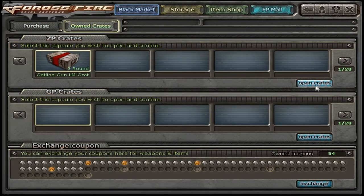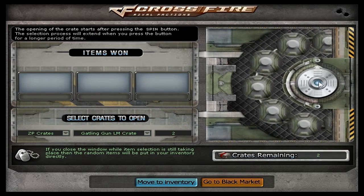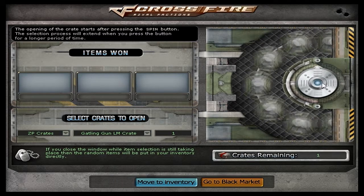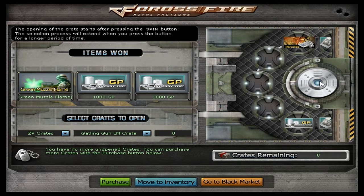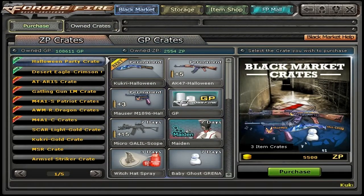Alright, now the last two — Gatling Gun Liquid Metals. We gotta go big on these ones. Gotta go big money. 3K GP — alright, can we get a coupon or the gun? If we get the gun, that'll be amazing. That's just garbage, man. That was 5K GP in those — got more in the GP crates earlier. Thank you guys for watching. This is episode two. See you guys on episode three.